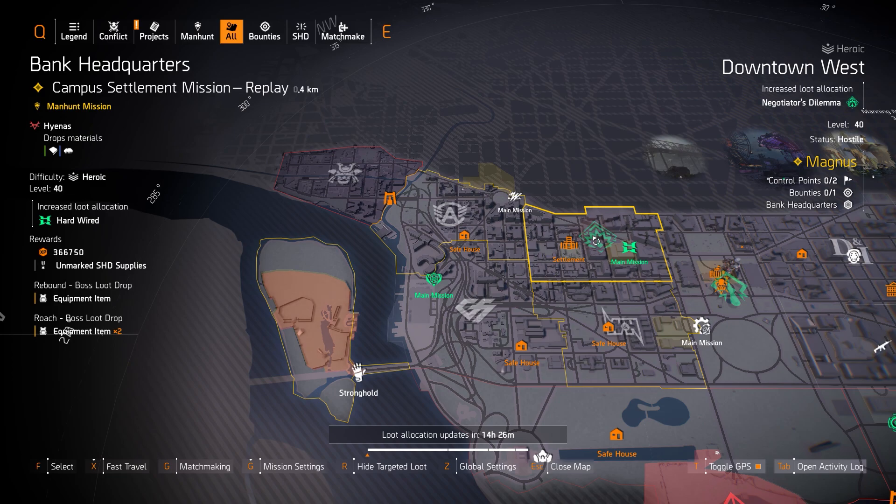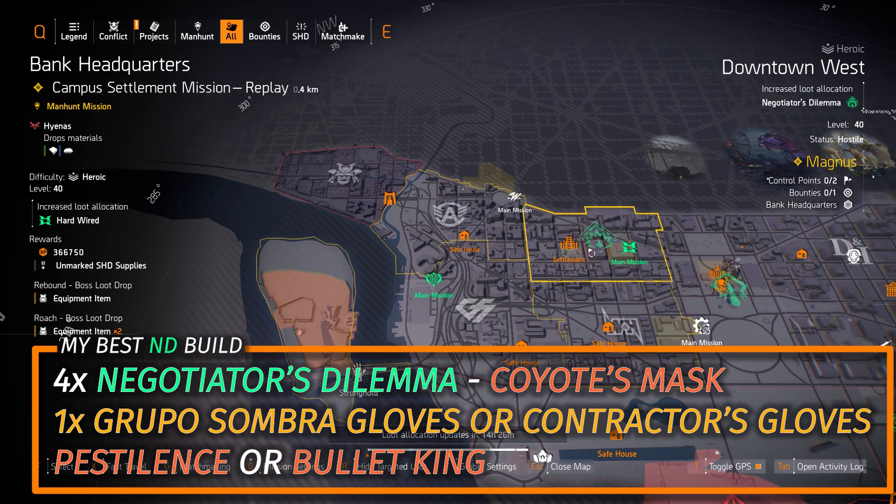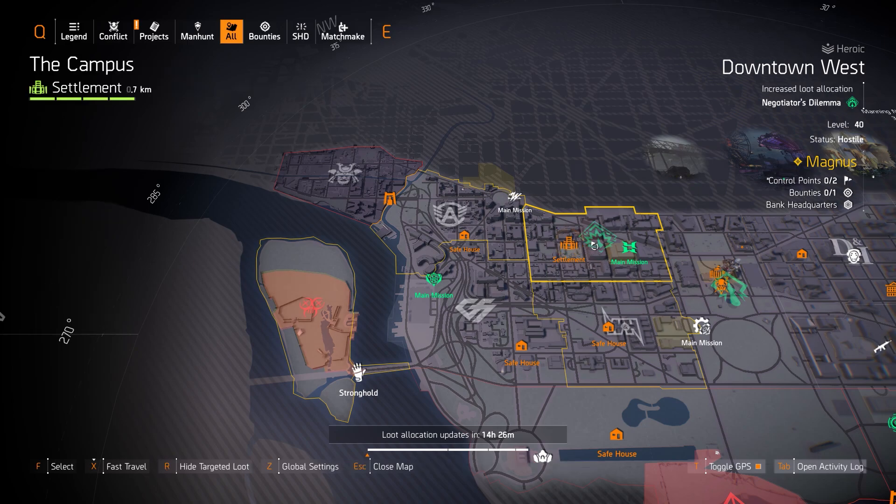Next up in Downtown West, we got Negotiator's Dilemma. I'll put my favorite double LMG build in the top right title card — that's four pieces of Negotiator's Dilemma and the Coyote's Mask. You could run the Contractor's Gloves if you're running it with the Pestilence or Bullet King, or run the Group of Sumbro gloves with an AR or SMG. I always run it with the Pestilence or Bullet King — that's my favorite DPS crowd control build.